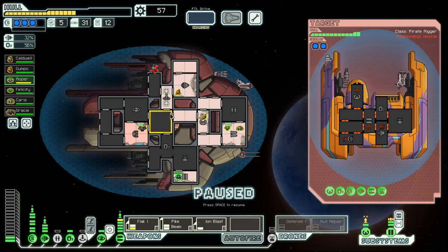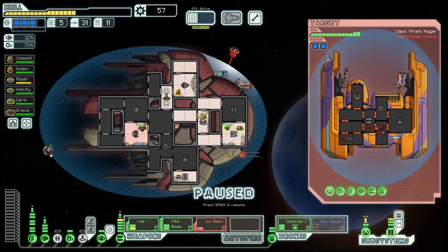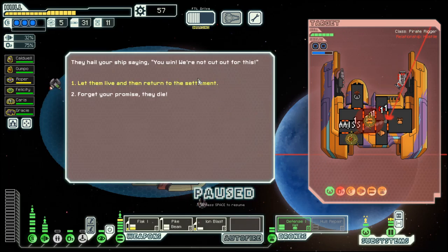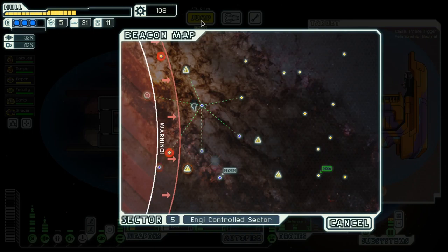And then we can go here. I think this is a boarding one - or maybe not. I probably should have read the description there better, but that's what I do. It was the pirate - they had a healing burst. Really. I got rid of one of those already - they're useless.